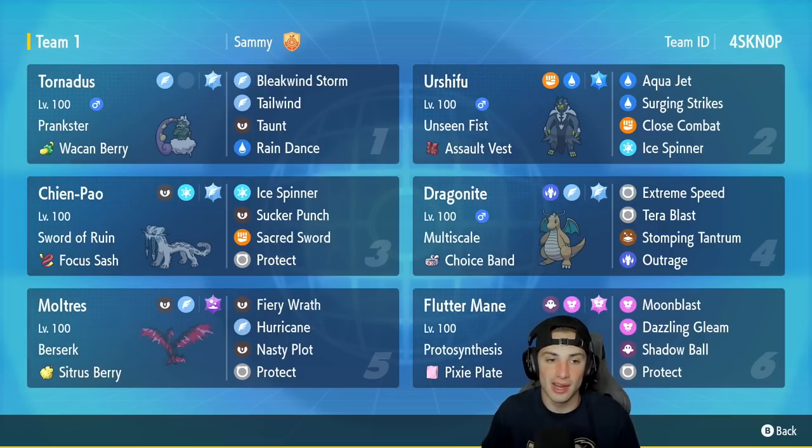First Pokemon for today's team preview is Tornadus. Its support is out of this world — best support mon hands down in Regulation D. It's got Prankster, the Wacan Berry as item, Rock Slide, Bleakwind Storm, Tailwind, Taunt, and Rain Dance for a phenomenal moveset. Second Pokemon is Urshifu — whether it be the water one or the dark one, it's still very very powerful. As Unseen Fist, it hits through Protect. The Assault Vest is its item, with Aqua Jet, Surging Strikes, Close Combat, and Ice Spinner.